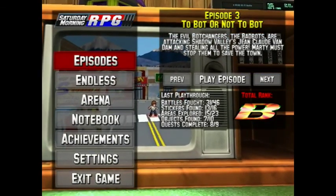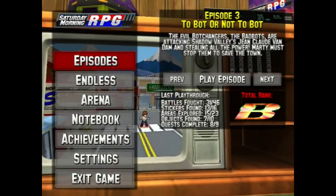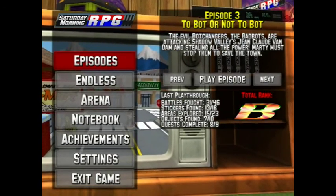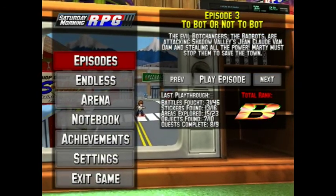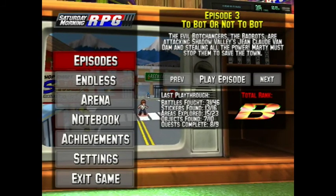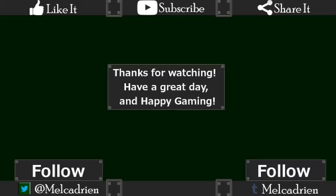Unless there are more episodes coming out for Saturday Morning RPG, this is the final episode. This is a nice spot to end at — finding the Financier, getting the revelation about the notebook, why the wizard gave it to us, why we ended up being this champion of justice to fight Commander Hood. It really all melded together so well. I am Milkadreen and I am signing off. Don't forget to like, share, subscribe, comment down below, follow me on Twitter and or Tumblr — I do appreciate it. Thank you. You all have a wonderful day and happy gaming.